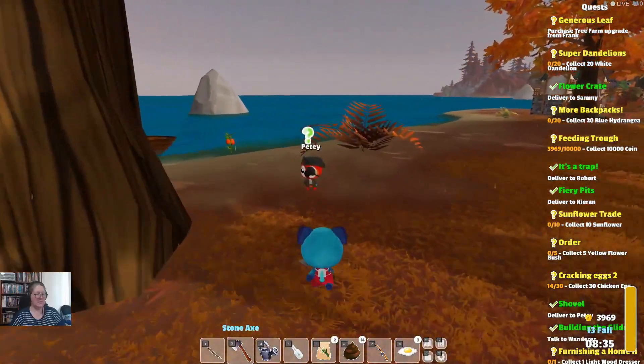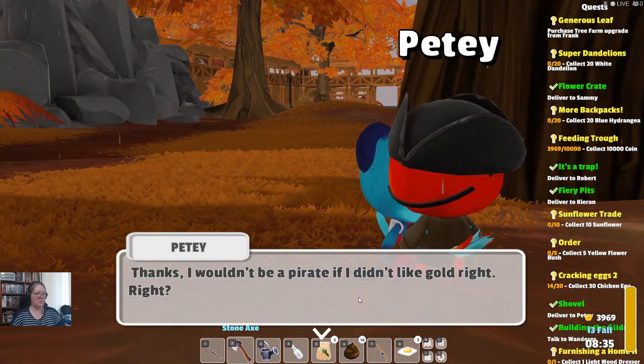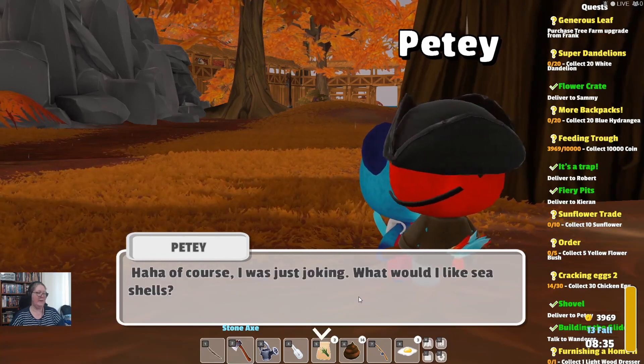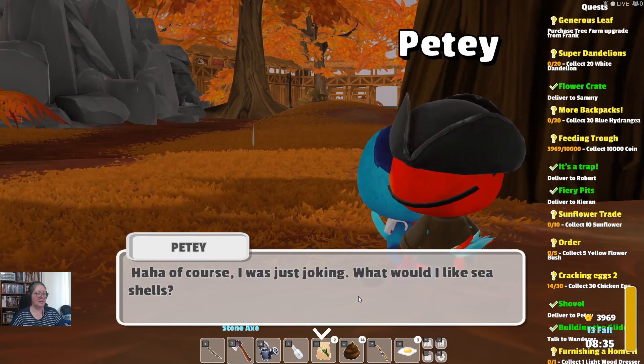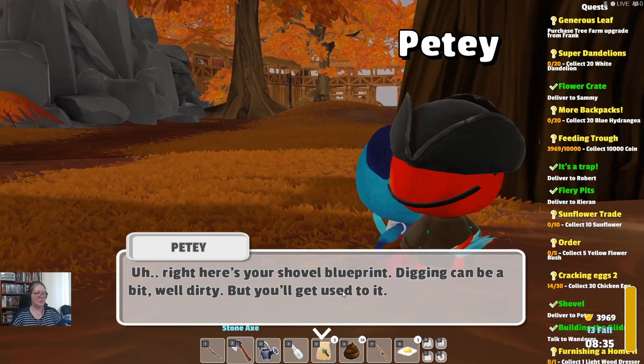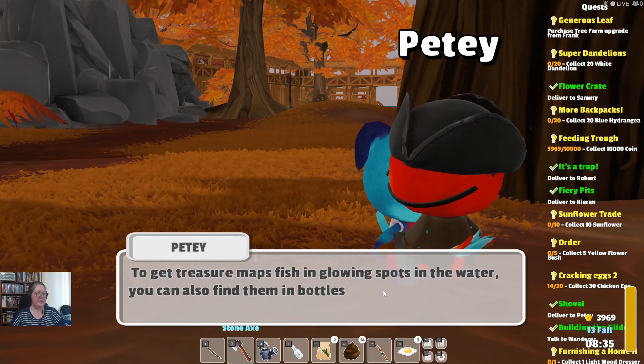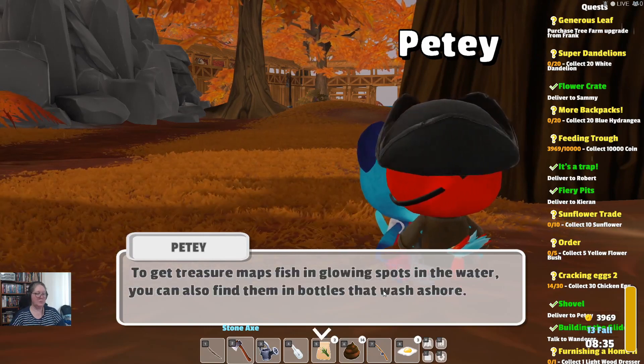Let's head over to Petey the pirate. Thanks — I wouldn't be a pirate if I didn't like gold, right? Here's your shovel blueprint — digging can be a bit dirty, but you'll get used to it. To get treasure maps, fish in glowing spots in the water. You can also find them in bottles that wash ashore.